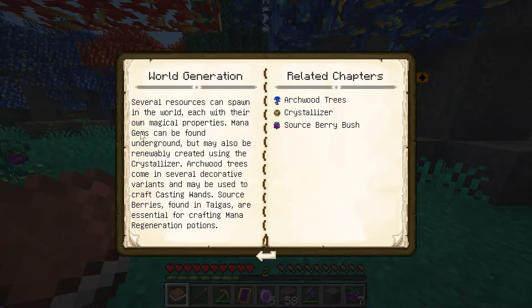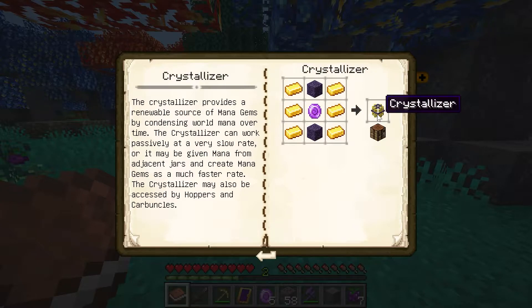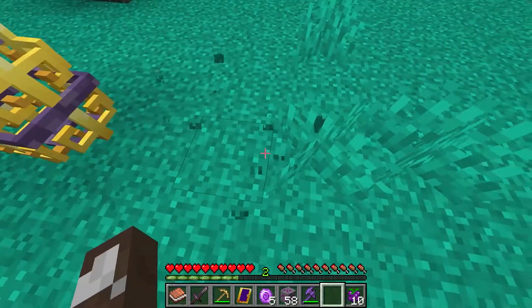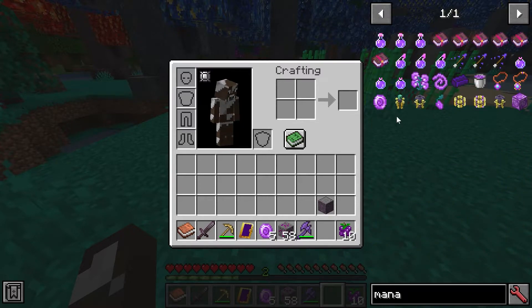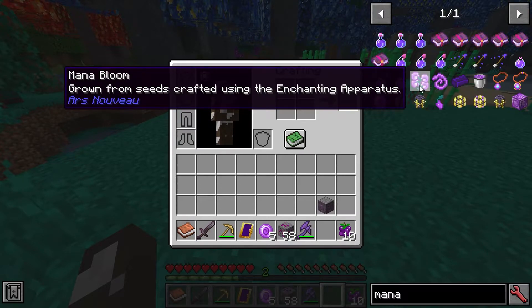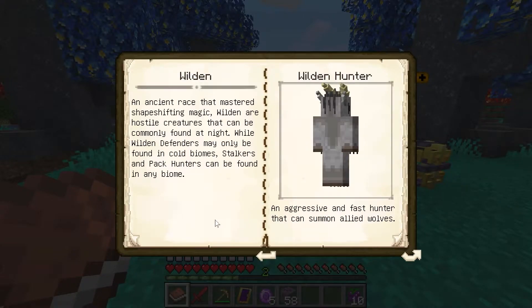We can't find mana gems in the arcane ore but we could also use the crystallizer. Sauce berries are found in the archwood forest biome. The crystallizer can work passively at a slow rate and will be given mana from adjacent jars. You can access it by hoppers and carbuncles — it will just accrue mana on its own. There are also mana blooms, grown from seeds crafted using the enchanting apparatus.